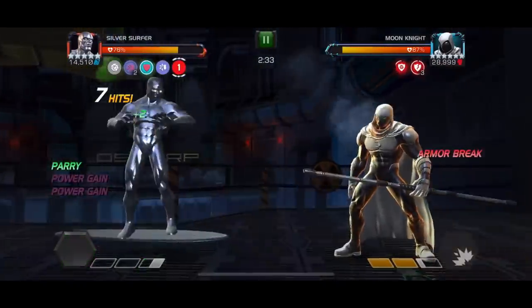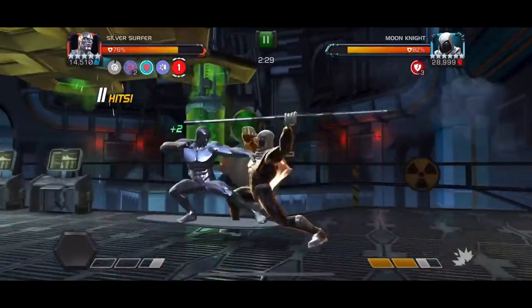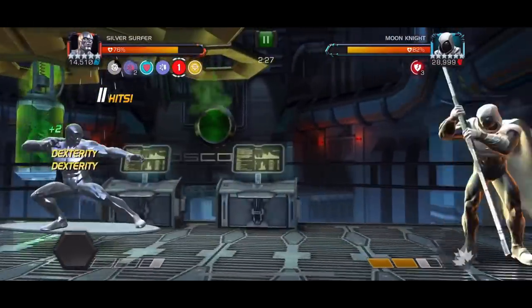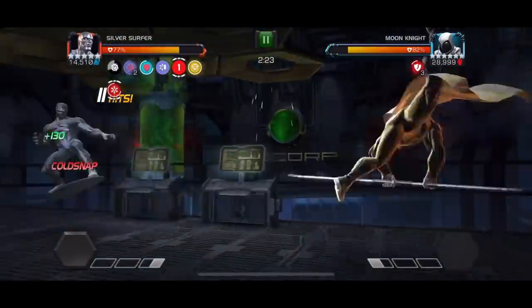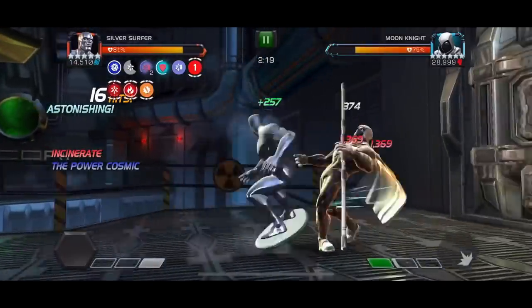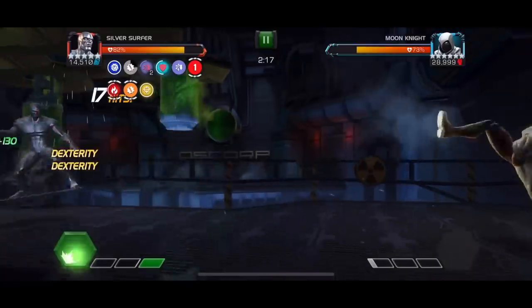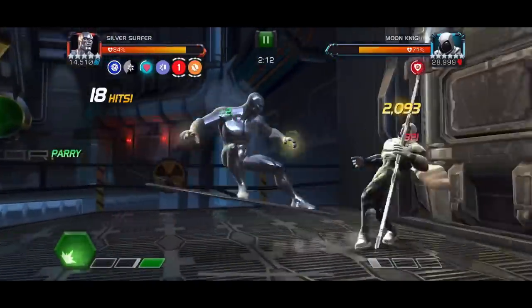This is Silver Surfer with no synergies whatsoever, so there is no attack boost and no quicker refresh for your Power Cosmic buff. Now we have activated two of the unique buffs and then we have to go for the Fury one, and once that's done we can basically just go and smack some people.